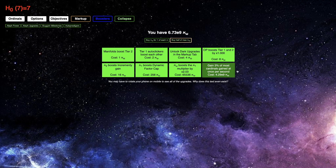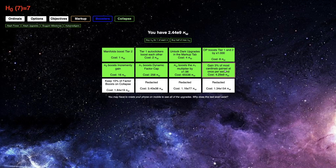I've heard that this is not the last upgrade — there are three that are just redacted, maybe I'll be able to do them later in the game when there are more mechanics. There's also 'keep 10% of factor boosts on collapse,' which could be really nice, but it's too expensive for me to do anything with. I think the next goal is to complete Sluggish Milestone 1, and that's gonna take a while — that'll be next episode. Hope you enjoyed, peace out.